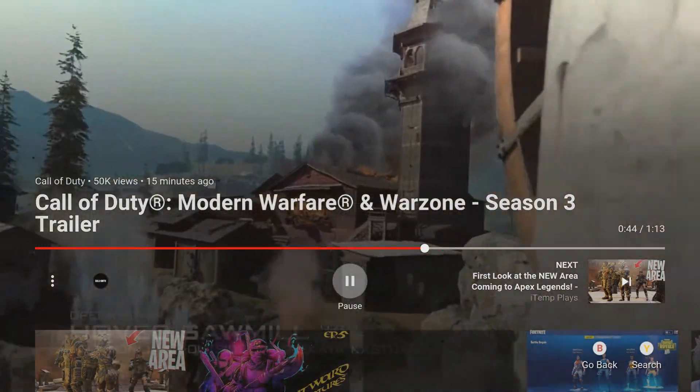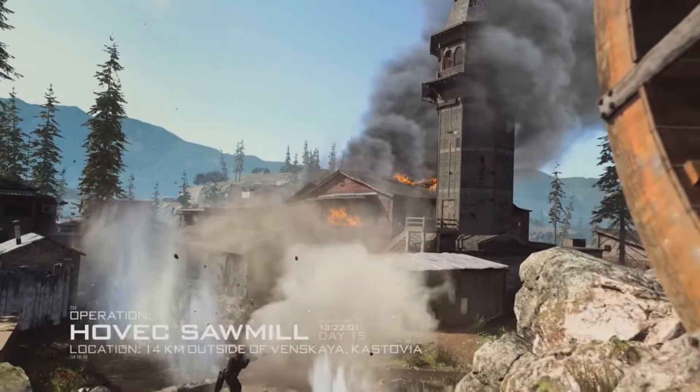Jumping into the next map, we have Operation Sawmill. I'm not sure if this is a ground war map or a 6v6 map, but I'm pretty sure this is a 6v6 map. It looks like we aren't getting a ground war map with this new season, which is a little bit of a bummer for me because I'm very much a ground war fan — it's the mode I play the most in Modern Warfare. They could add one later in the season but unfortunately it looks like we aren't getting one at launch.